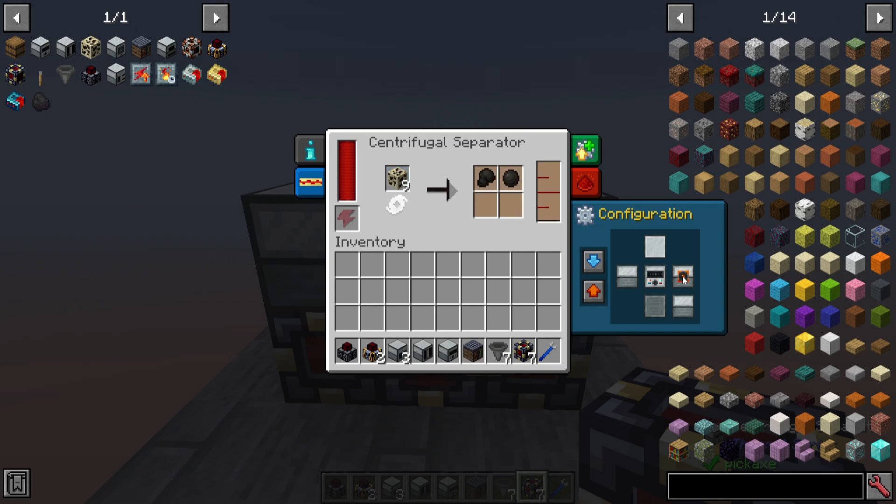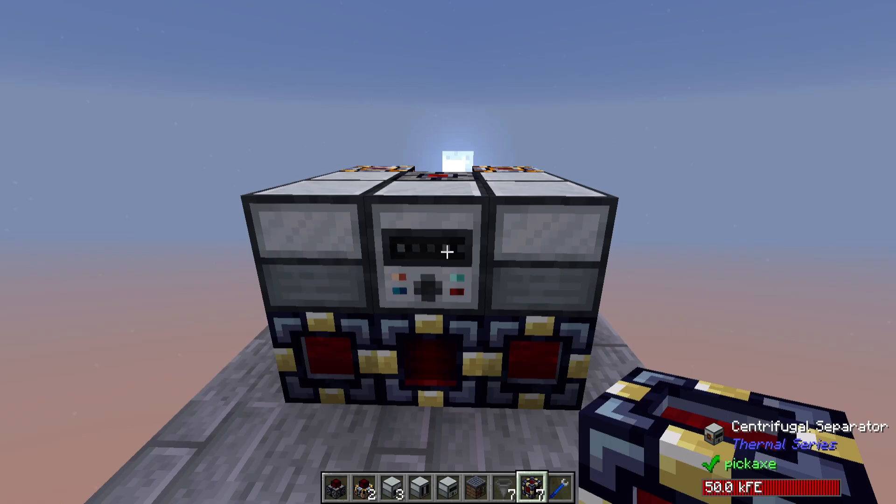Let's turn this on. We want to have it output to the right, output to the left, and output behind it. Then if you turn on auto output, it will — at the end of each cycle — automatically output these items, so this will constantly keep processing and building up more stuff.